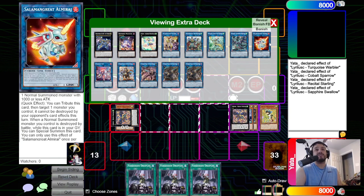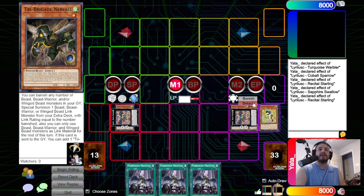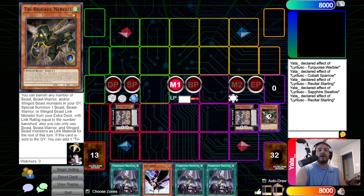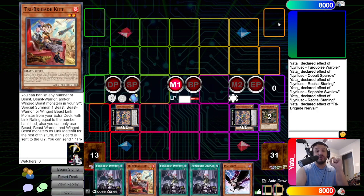This combo is only possible because of this, by the way. Put it in Defense Position just in case something happens. Activate Effect and search out Diddy Crow for another interruption. Now activate Nerval Effect and add a copy of Kit. Kit is going to be a crucial Healer — you want to add Kit, not any other Tri-Brigade card.